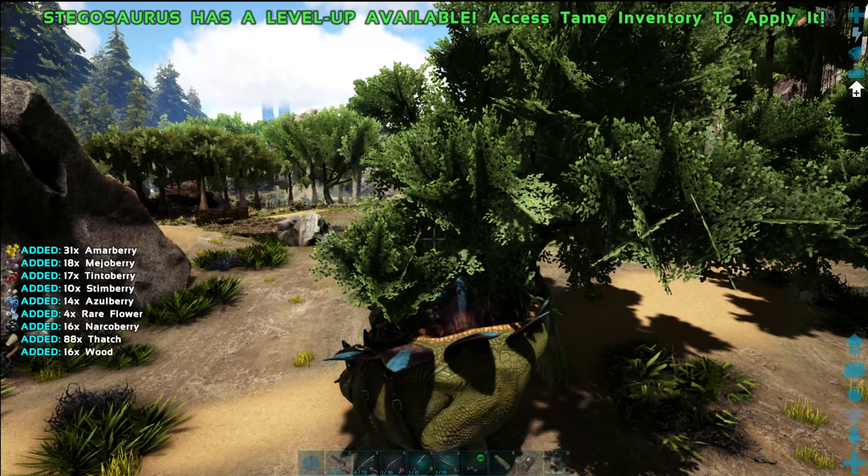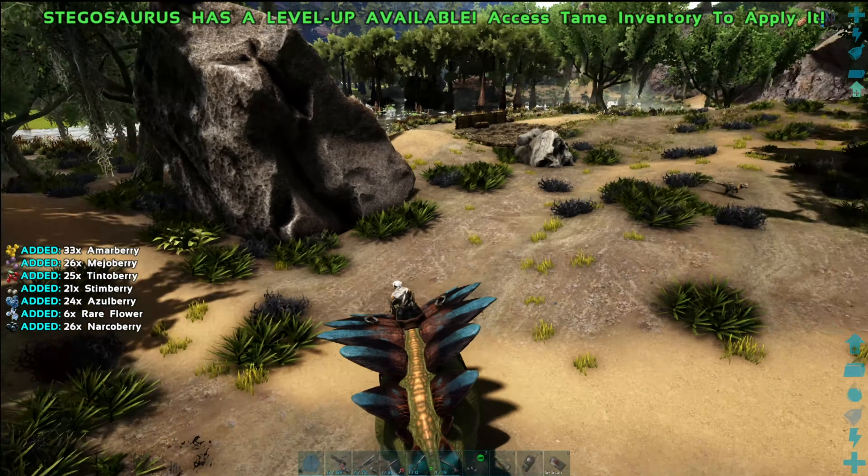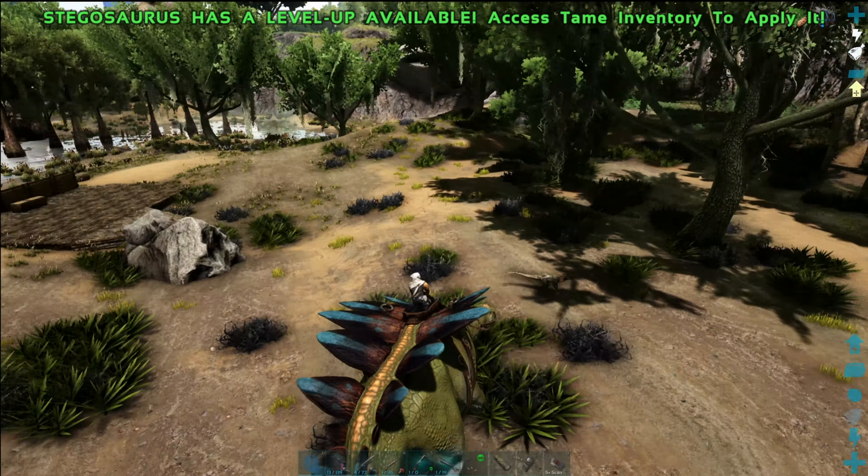Lastly, Sharpened Plate will pierce armor and give a 4-star rating for harvesting berries and cactus sap. The Stego also boasts a 75% weight reduction for both berries and cactus sap.